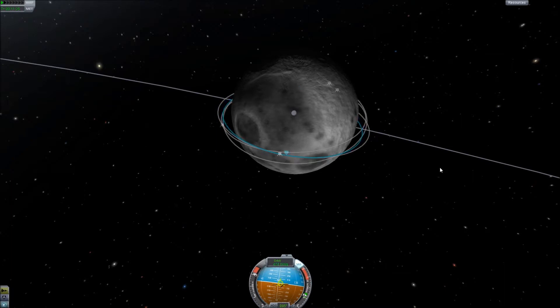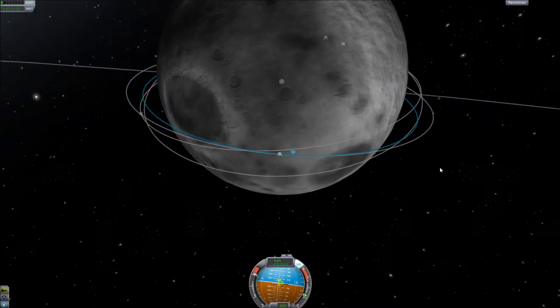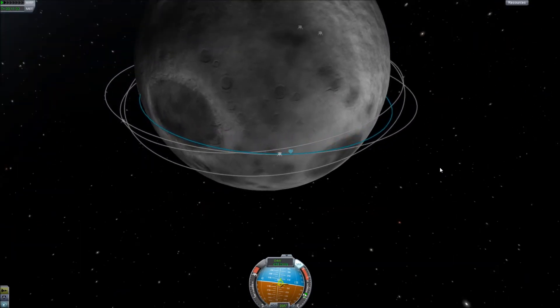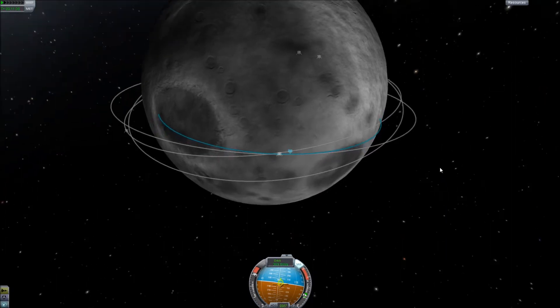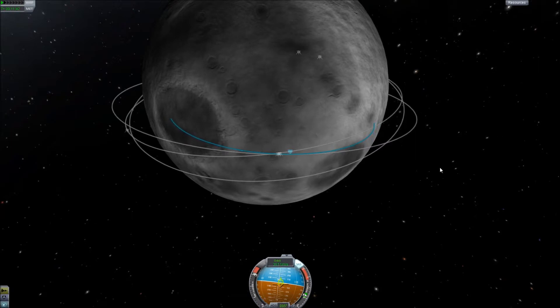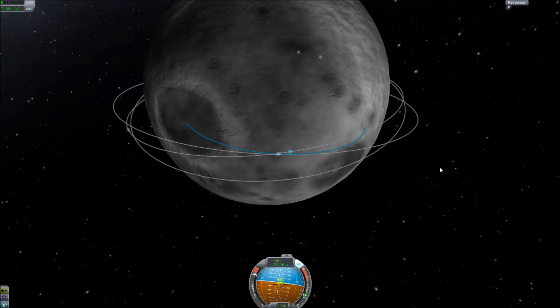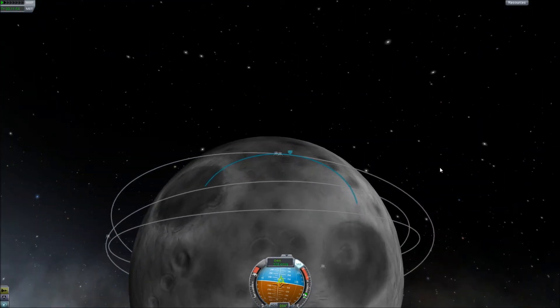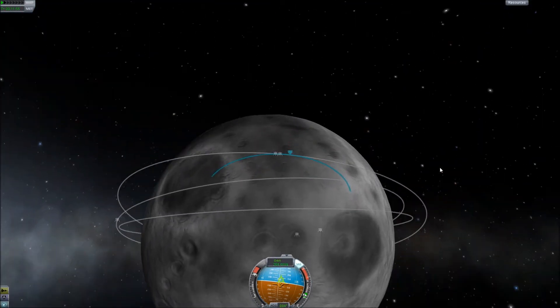Let's burn now. We do have equal thrust. As our periapsis just comes down — it's actually inside of the moon, which is what this means. I guess I'll land in the crater, but at the edge, so that we can get out and everything. We don't want to strand them too far inside of the crater — it's just gonna make things difficult. Let's land there.